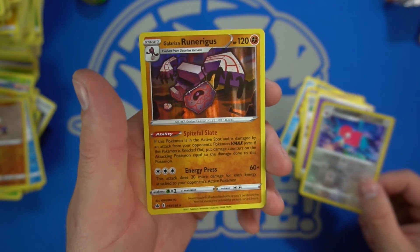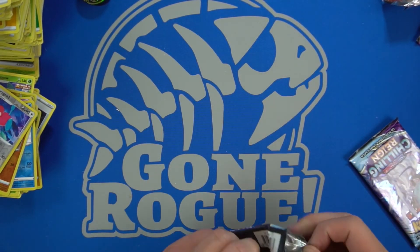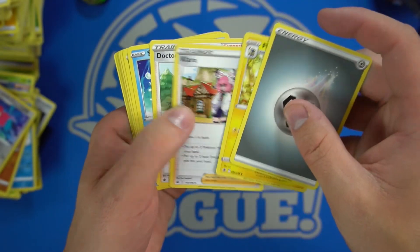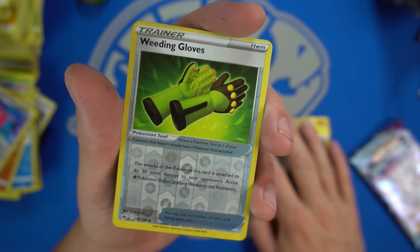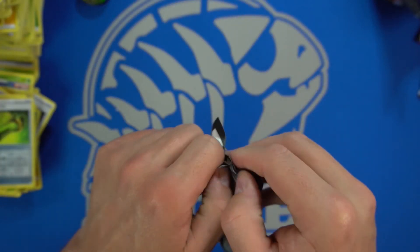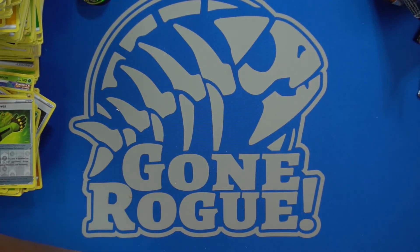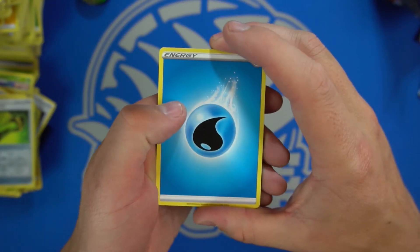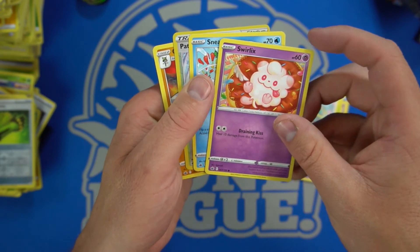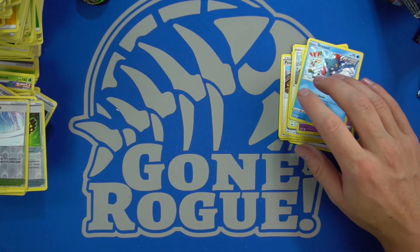Next up: a Porygon and a Gallade — we've seen a bunch of Runerigus right? Two packs left. I think the Tyranitar box was the best bang for our buck. We got the foil Weeding Gloves — there we go, that is the pull of the lifetime — and a Wheezing. Last pack — knock it for good luck. Here we go — last but definitely not least. Let's go slow... go fast, go slow. Rippity rip! A Path to the Peak and a Gallade. Womp womp.